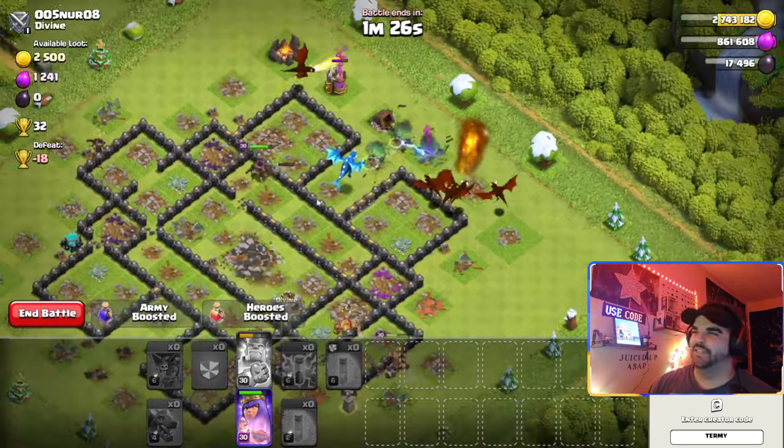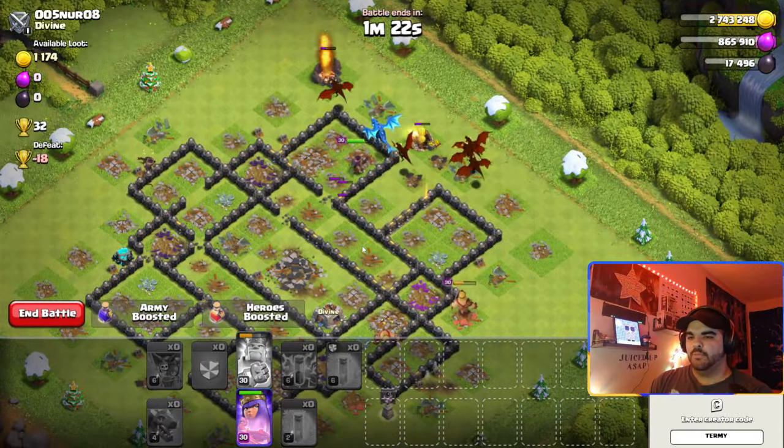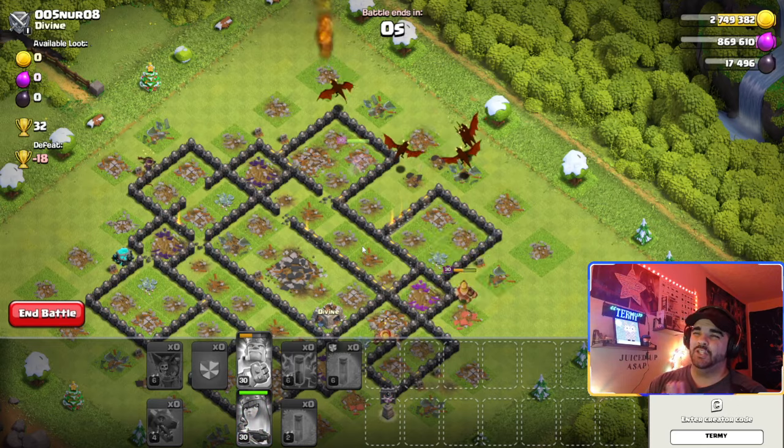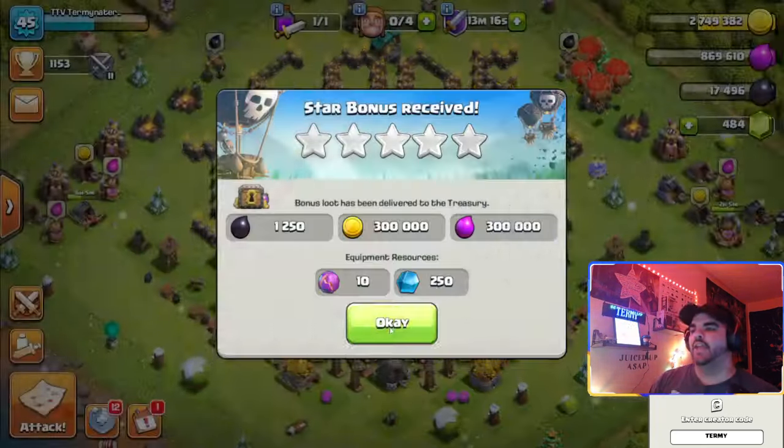The Queen is just attacking the walls but yeah — this is probably the most simple, most straightforward attack you could do at Town Hall 9. I highly recommend using this strategy; this is my go-to strategy at Town Hall 9.